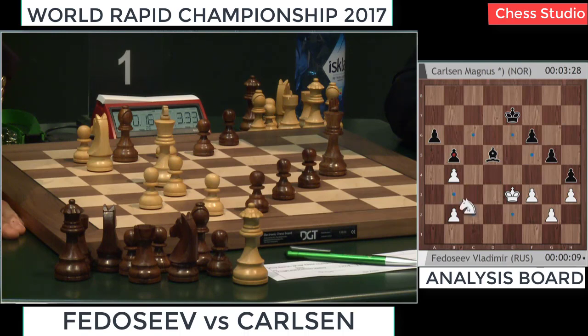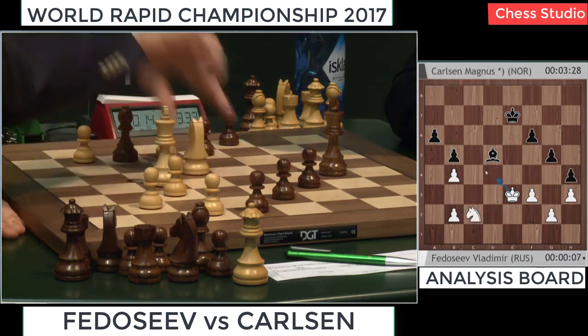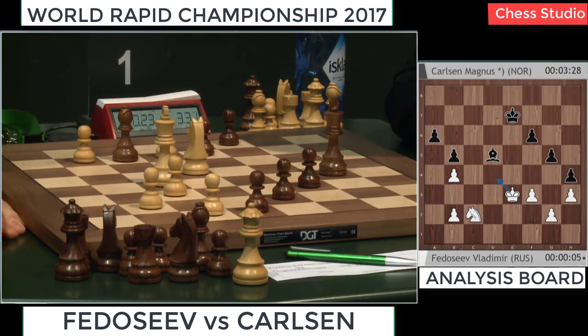Knight went to c2, so he's trying to set it up like this — king to d4, knight to e3, taking a lot of control. Bishop b3, knight d4, now a possibility of bishop to c4.